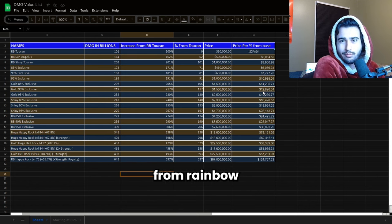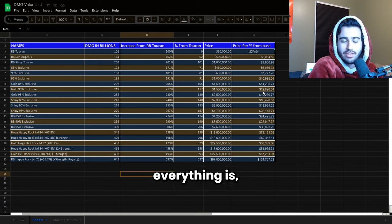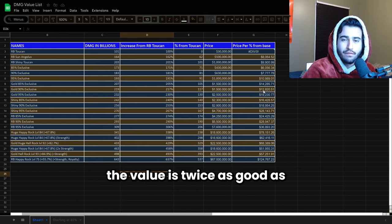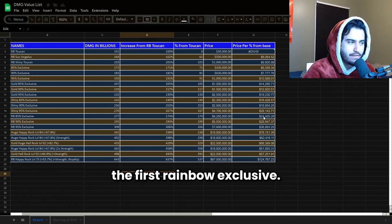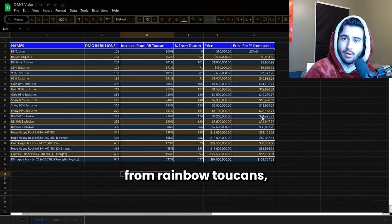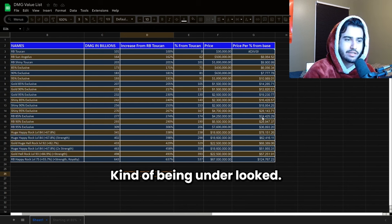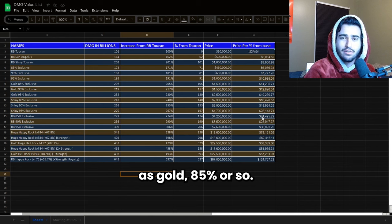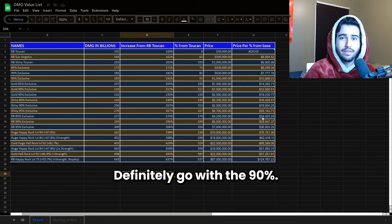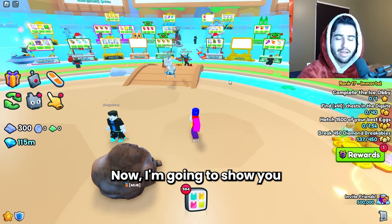If you're looking to upgrade from rainbow toucans, a good medium right now with how expensive everything is is these gold 90 percenters. The value is twice as good as something like the first rainbow exclusive, so if you're going straight from rainbow toucans, gold 90 percenters are kind of a good deal right now and kind of being underlooked. You can find them at the same price as gold 85 percenters, so definitely go with the 90%. Something like the gold mosaic elephant is actually a really good option.